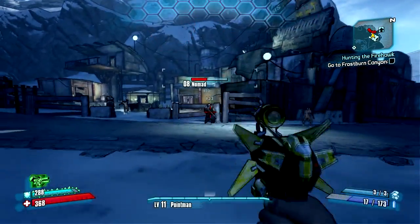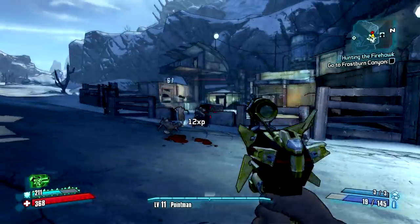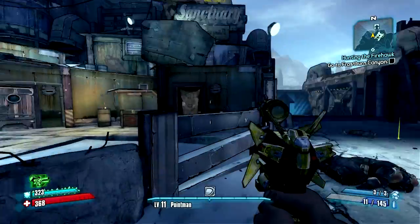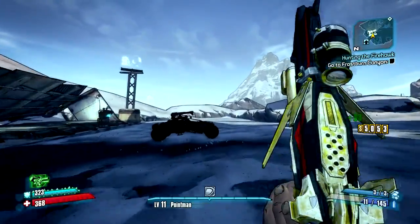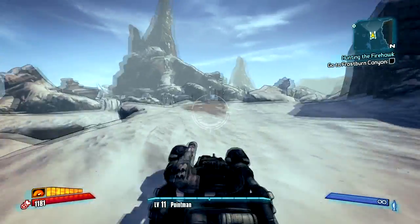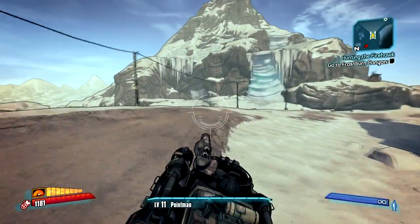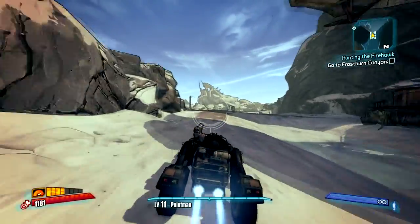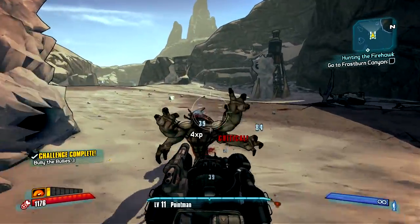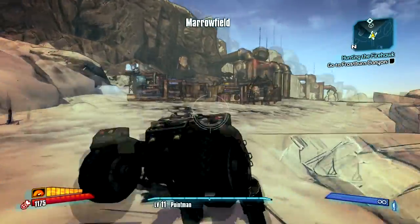I think we will actually — these guys are giving off a decent amount of experience still. If only I could hit him. Blow his fucking head off. I did not get level 12 from that. God damn it. Close enough. Alright, let's go. Where the fuck is this place? I'm not going to look at the map, I'm just going to drive there. Skaggs can fuck off. Oh shit, let's go over the bridge. I'm going to kill a bully mong though. Ten badass rank. Oh shit. Merrowfield.